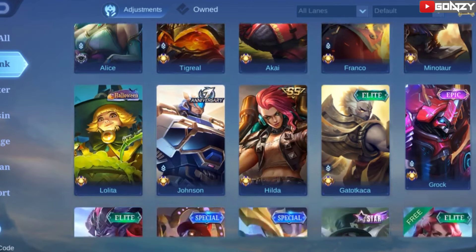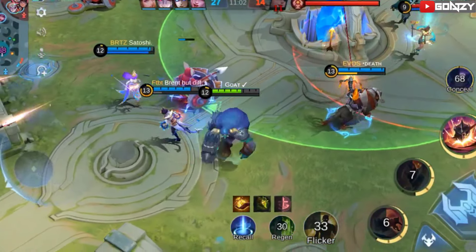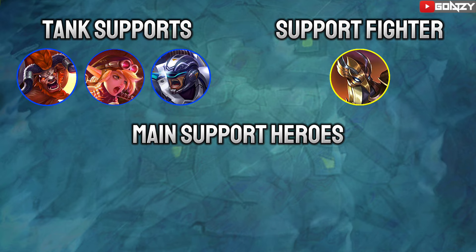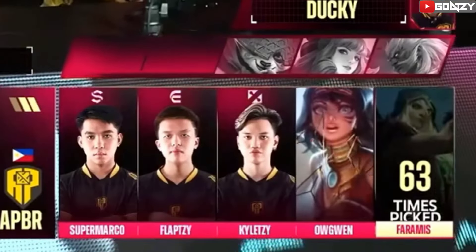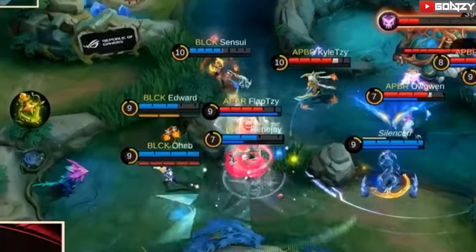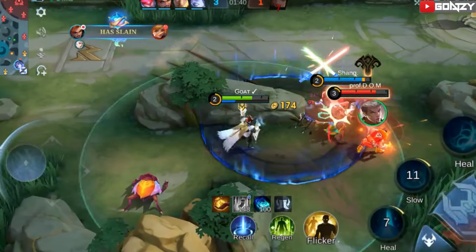First, we take a look at some popular support heroes that are very good to use in roaming. We have tank support heroes like Minotaur, Lolita, and Johnson — they play the same way tanks are used. We also have support fighters like Kaja. And supporting healing heroes like Rafaela, Estes, Diggie, and others are the most popular choice in roaming. They are very popular in high ranks and tournaments, so we will focus on how to use these heroes as a roamer — their proper positioning, rotation, and skill timing to effectively help your team win.